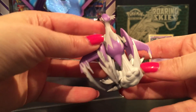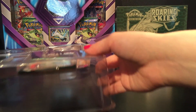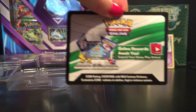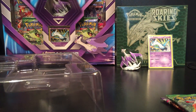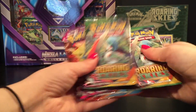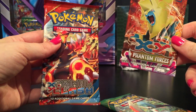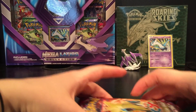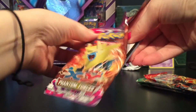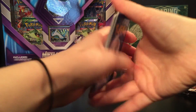We have the Latios figurine there — it's pretty nice, I like the colors on it and it stands pretty well too. And we have four booster packs and it also comes with a code card. We have two Roaring Skies booster packs, a Primal Clash, and a Phantom Forces. I'm gonna open all of these up to see what we can pull.